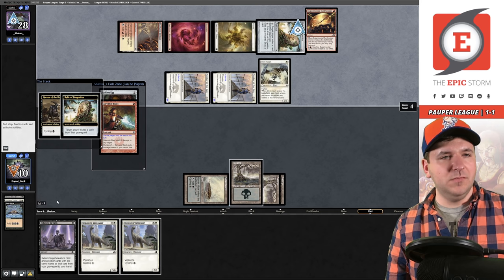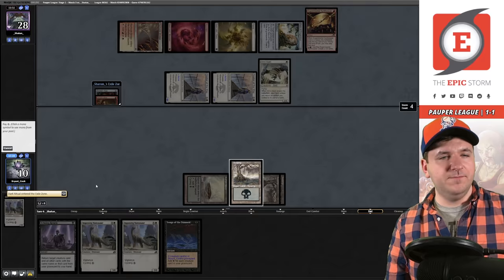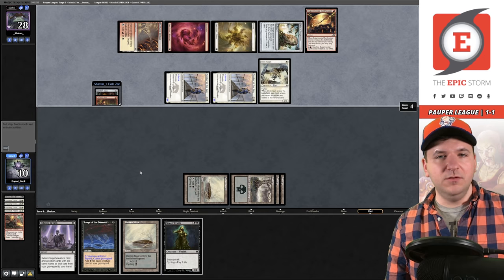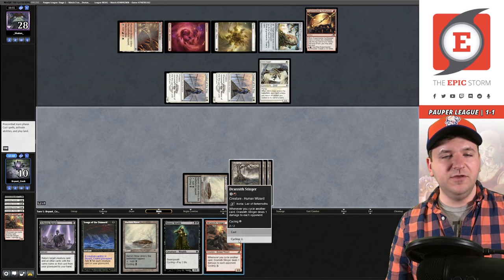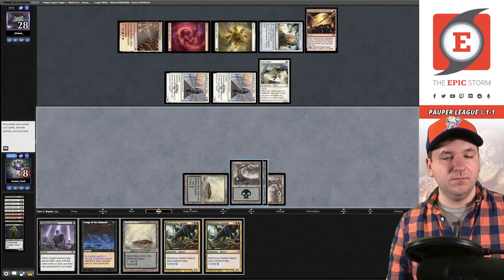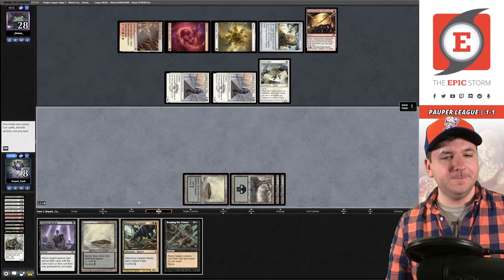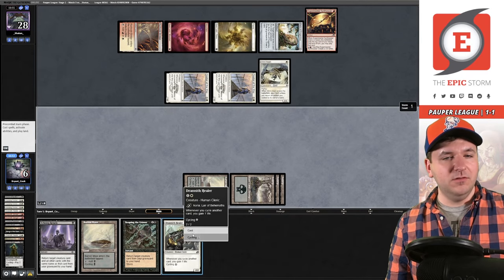Dark Ritual. Cycle, cycle - I'm not going to cycle the Street Wraith until I can put a Healer into play. And there's a Healer! Songs of the Damned - that gives me threshold so I can cast Cabal Ritual. Unearth gets back the Healer and we Reaping the Graves for four. They're not going to try to kill the Healer. Cycle, cycle - maybe they just don't have it. Cycle Stinger, again. Cycle Lurching Rot Beast - we're up to 13 life now. Another Songs - cycle Street Wraith, find that Reaping the Graves. Cycle Vantasaur up to 13 life.